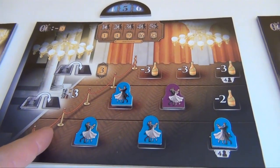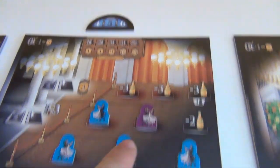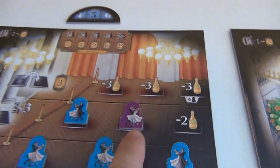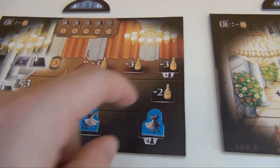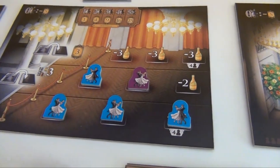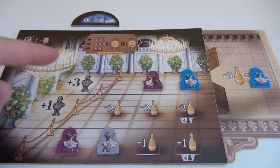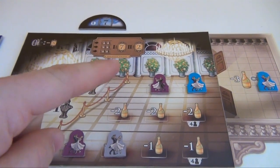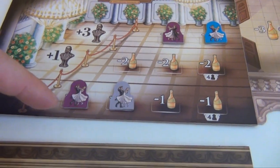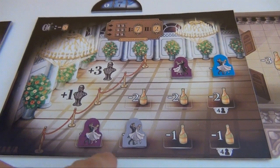In this room we look at the total amount of dancers everybody placed. Blue placed four dancers, so that's sixteen points. Purple placed one, so that's one point. Grey didn't place one at all, so that's the usual minus five. There are also certain spots in a room that are only available in a four-player game. In this ballroom we score each row separately, and whoever has the most dancers gets seven points, and whoever has the second most gets two points. In the bottom row there's a tie, so we add up seven and two, split that, and round down — both grey and purple get four points. In the second row nobody gets points, and up here we also consider the balcony as part of the third row, so blue has the majority and gets seven points, while purple gets two points.